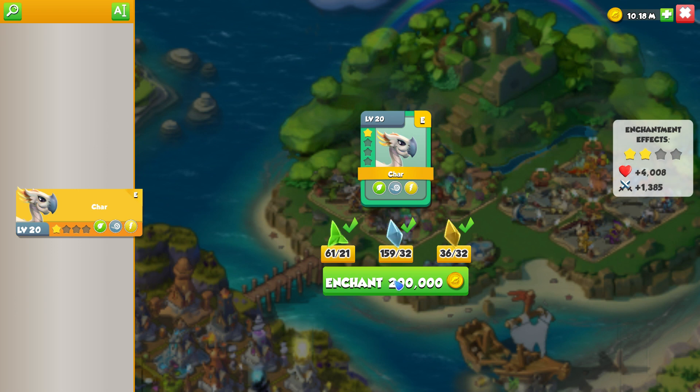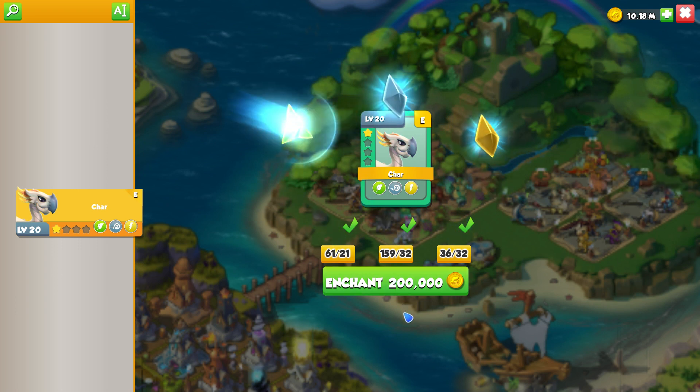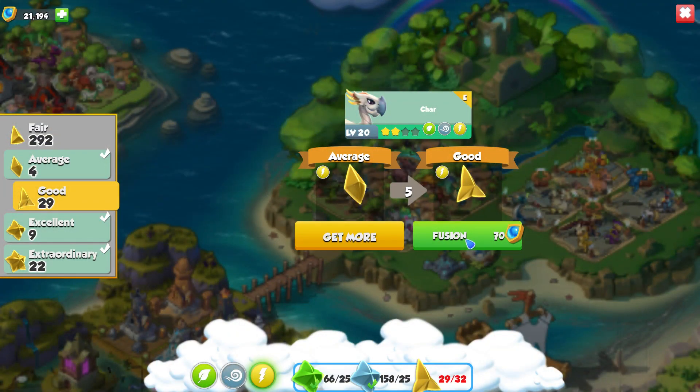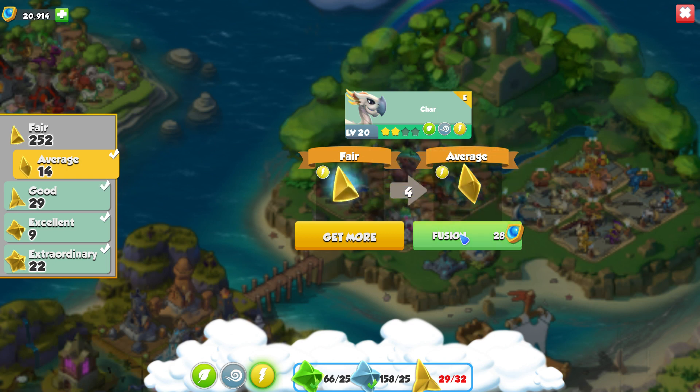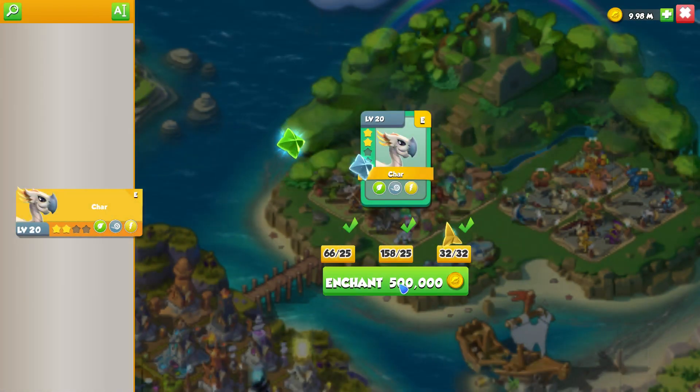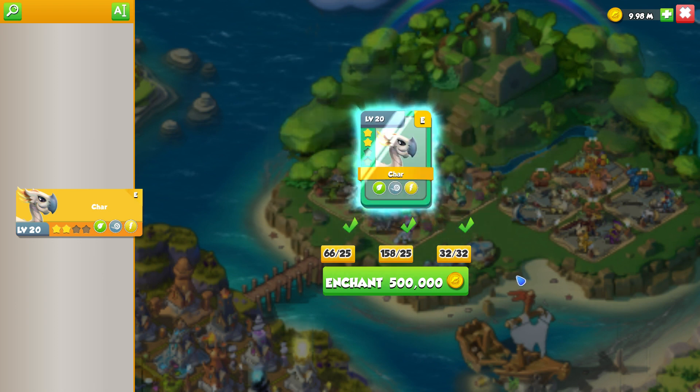We can upgrade him and actually we can upgrade him a couple of times. The only problem is that we don't have a whole lot of energy materials, which is the struggle. We can get a few of these — it's going to cost us a lot of trinkets — but if we actually get the cockatoo to level 3, then we only need to level him up one more stage and then he'll be all good to go. We've got 32 out of 32.